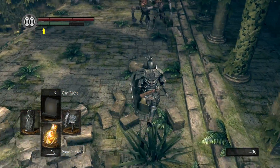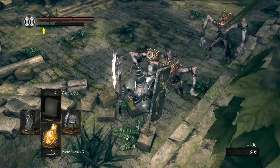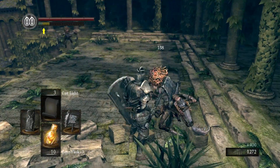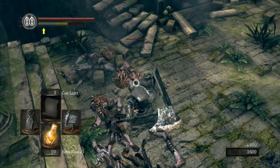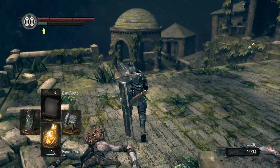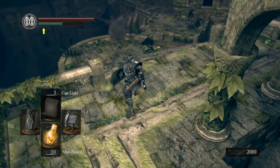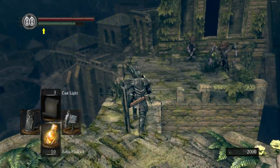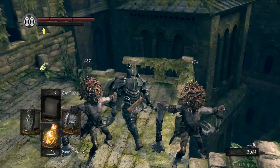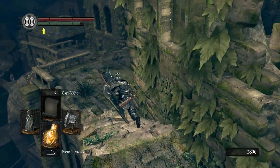Especially if you have a good weapon with a sweeping, quickish attack that does decent damage. Daggers against these guys are a pain unless you're confident parrying them. You're probably going to have to do this area a couple of times — I doubt you'll get through it on your first try. There aren't a ton of collectibles, but there are some we need to grab.